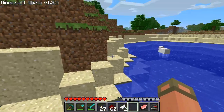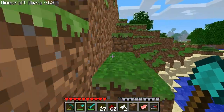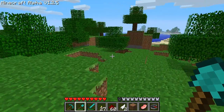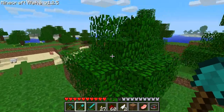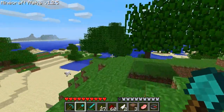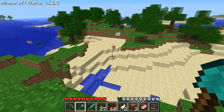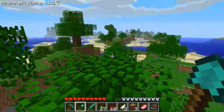I remember going this direction a lot over here - I don't remember why or what I was doing. A viewer says their favorite world of mine was the one with the teleport to the beach house. I don't remember that one, but then again I've made a lot. It looks like I didn't build anything over here - I probably just used this place for sand.